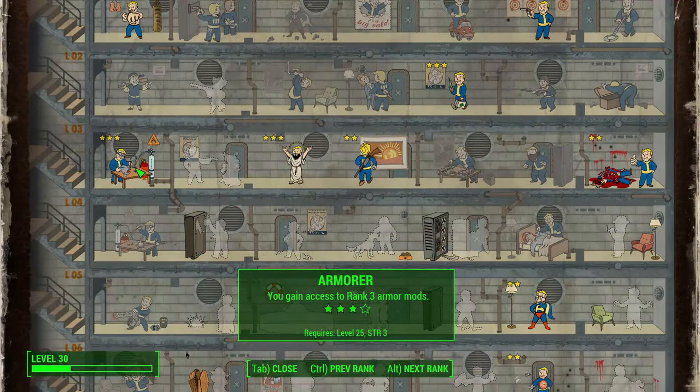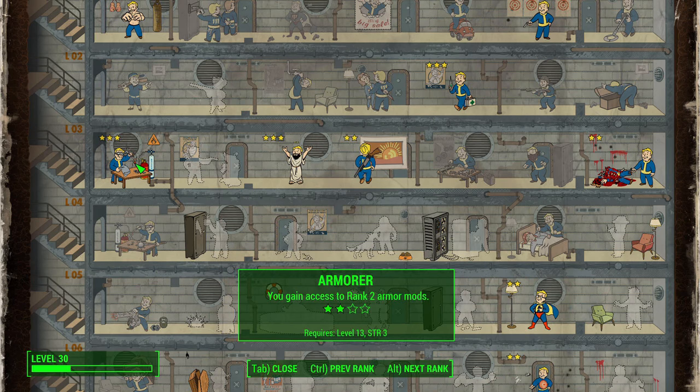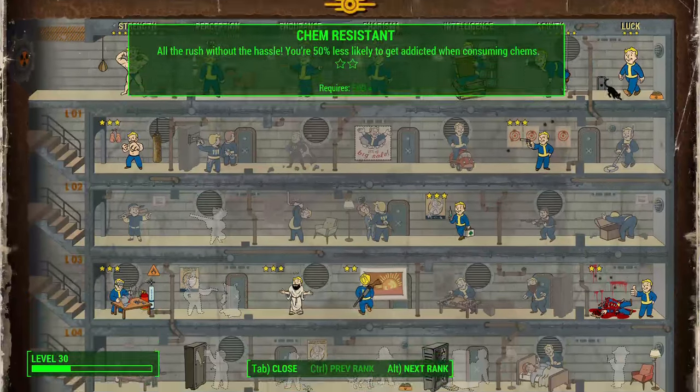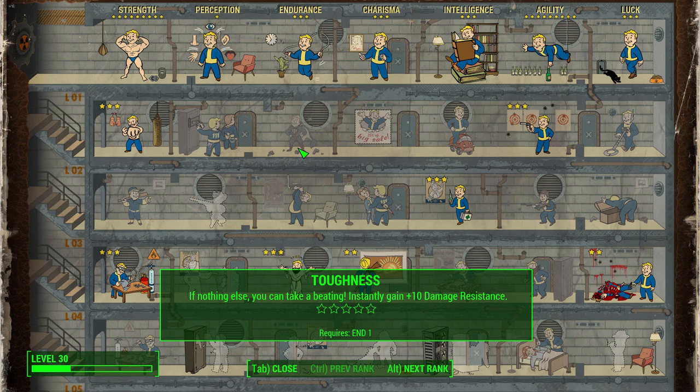Some extra perks to consider: first is Armor, a no-brainer since you want to maximize damage resistance as a melee character — you're going to be taking a lot of damage. Rank that up as quickly as possible. Another consideration is Toughness. I didn't take it in my level 30 version, but it's a consideration if you like it. I don't personally recommend it, but some people enjoy it.